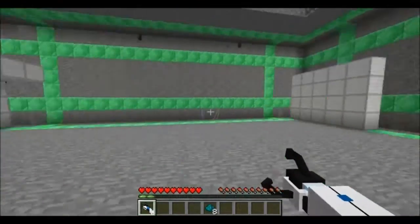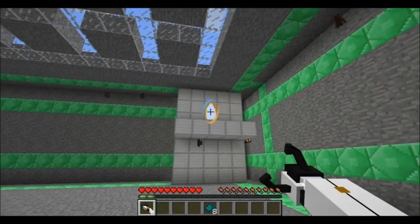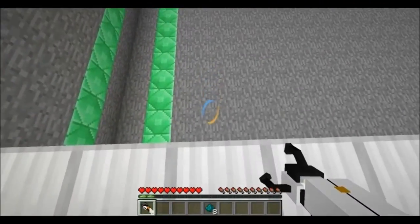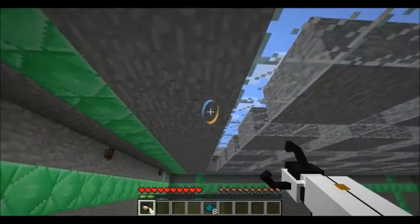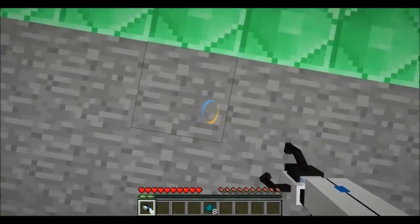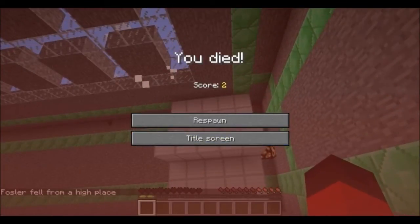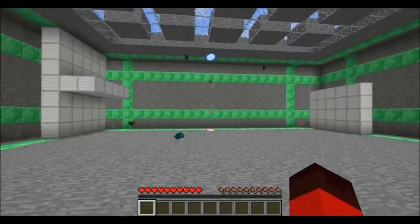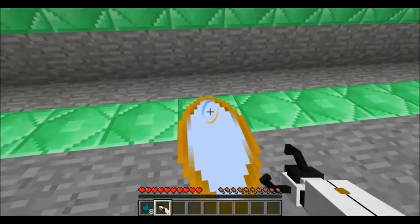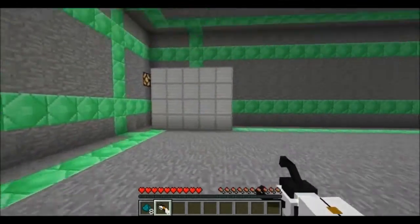Time to have fun with portals! Place one portal right there, place another portal right there, and portal gun time. Items will also go through the portal — I can grab things through it. You can hit R to take away the portals and reset them, which is not too difficult to remember.